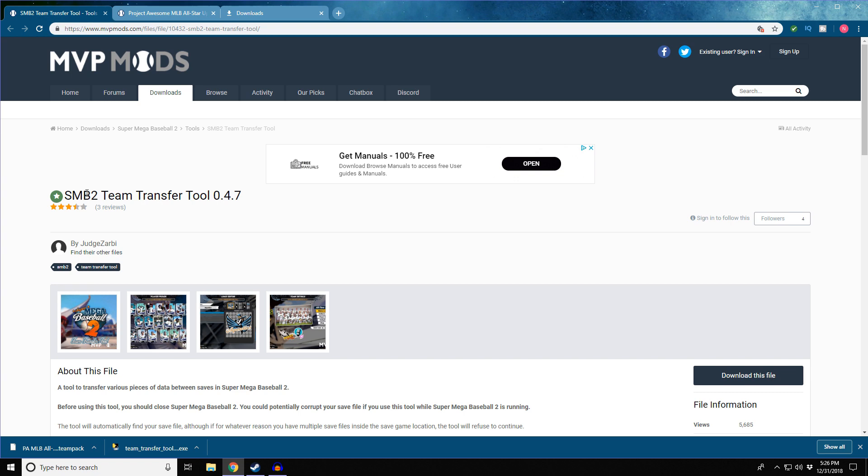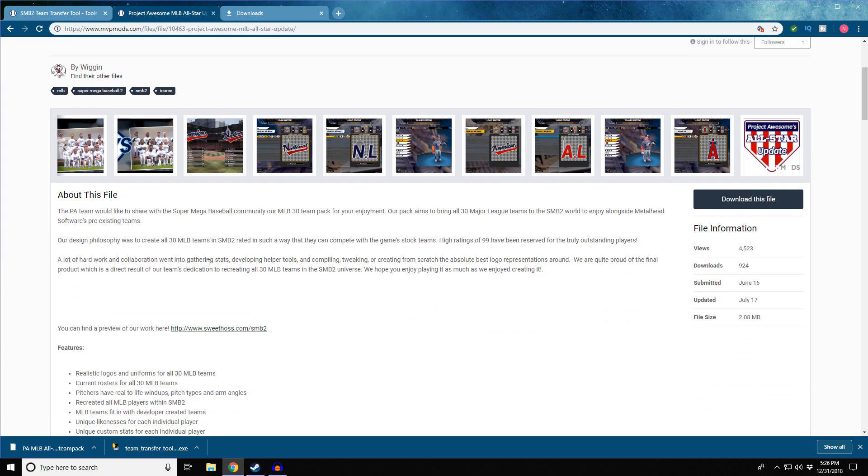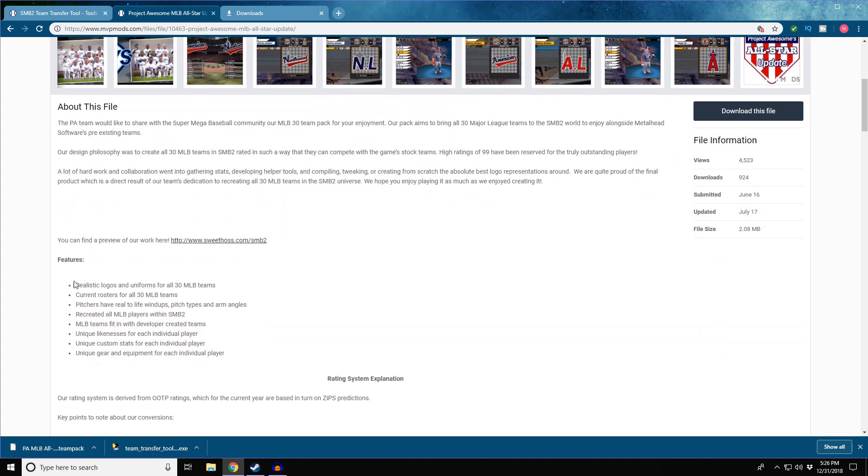One is the SMB2 Team Transfer Tool 0.47 — you just hit this download file on the right side of the page. The other thing you need is the Project Awesome MLB All-Star Update 1.01. Project Awesome is a really really good group — they create really realistic content with logos, uniforms, and current rosters for all teams.